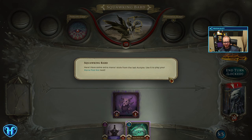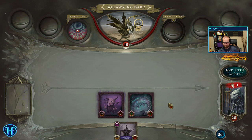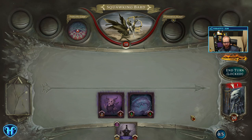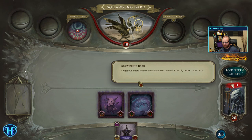I have some extra mana I stole from the last Acolyte. Use it to play your Mana Pool Koi next. Spend all remaining mana to get 1-1 for each unspent. He ate your mana. Most cards have special effects, so be sure to read them before playing them. Notice that creatures are closest to your face. Well, you're out of mana, so let's see what you got. Smack me hard — drag your creatures into the attack row and then press the big button.